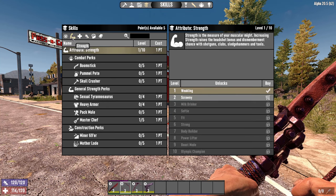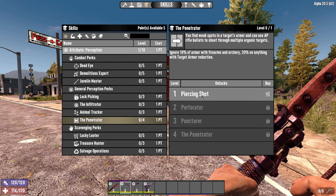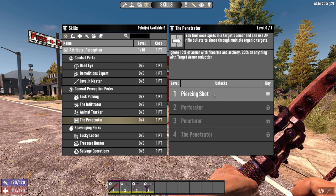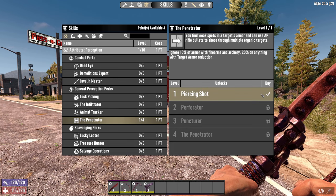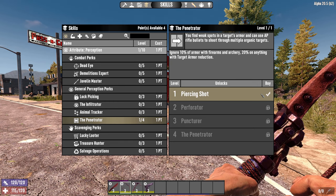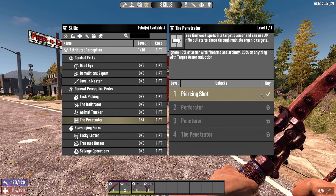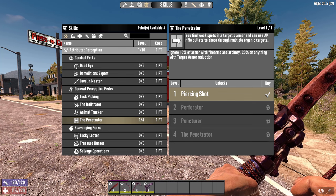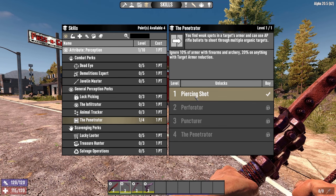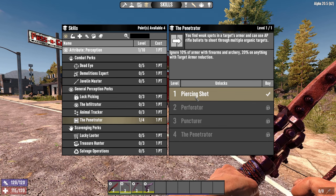We're going to go into perception and take penetrator. This is helpful because it lets you ignore armor with firearms and archery — 20% armor reduction if targets have any. A lot of people don't take this but it's really underused. If the target has armor — cops, bikers, soldiers — they would otherwise mitigate a lot more damage. Even just one point means you're going to do more damage to armored targets and help secure that one-hit kill.